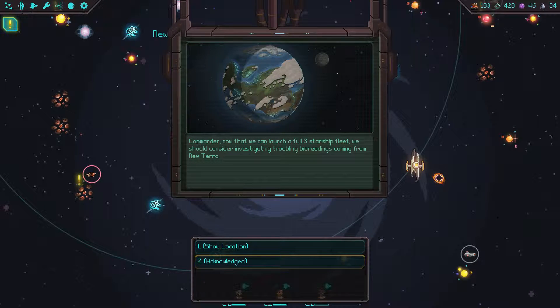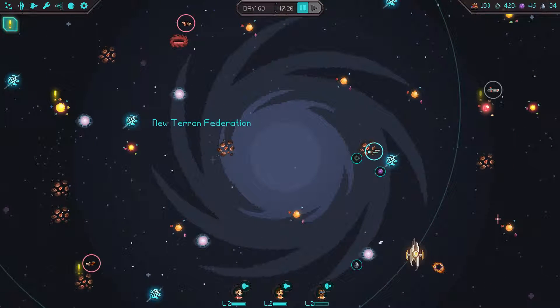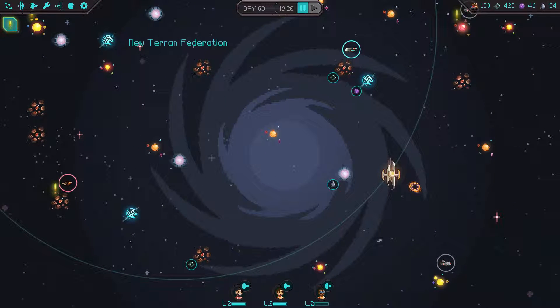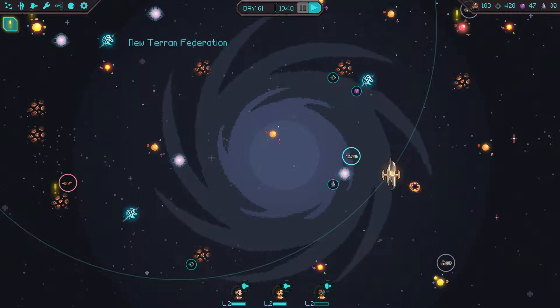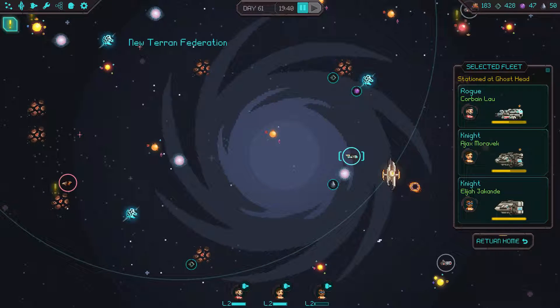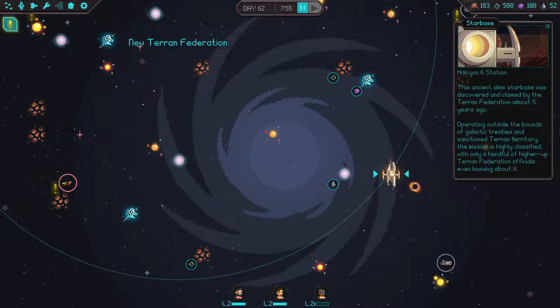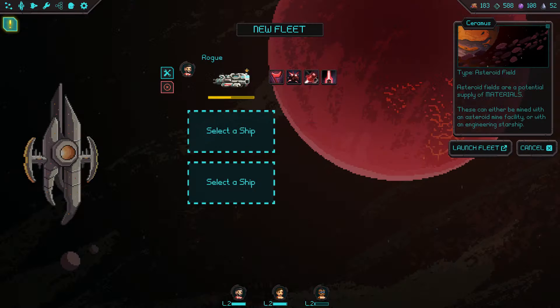Commander, now that we've launched a full three-starship fleet, we should investigate troubling bio-readings coming from New Terra. We'll show the location — but we're not doing that one just yet. Let's keep getting our fleet over there, grab the materials, leave the star system, and get the fuel while we're at it since we're eating through a lot. Then return to base, and hopefully that'll be enough to somewhat repair them before we send them out again.